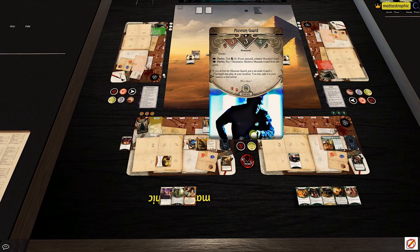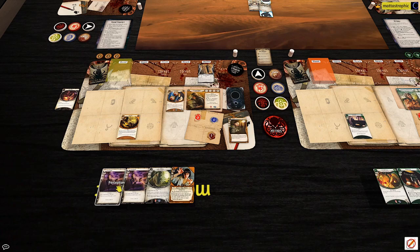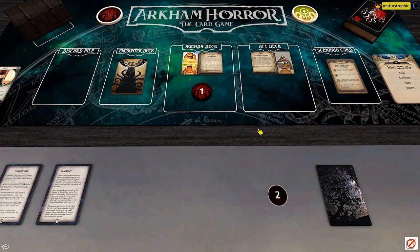The hunter stays where he is, watching Winifred. Now we go to upkeep — card and resource for each investigator. We draw Perceptions for both. We are ready for the museum. One doom out of three and let's see what the encounter card brings.